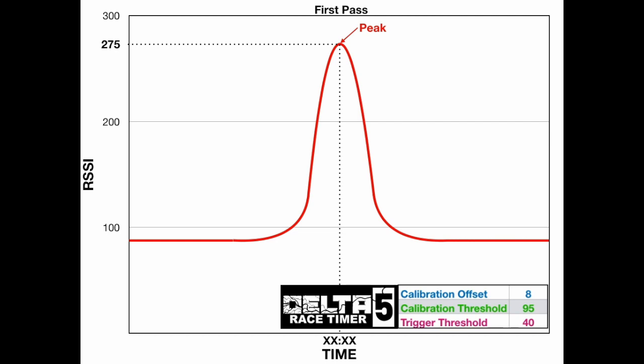So what do the other numbers mean? First let's look at the calibration offset, which has a value of 8. The system takes the peak and subtracts the calibration offset, and it has a value of 267. And that's how it defines the trigger.